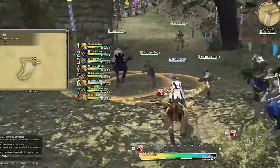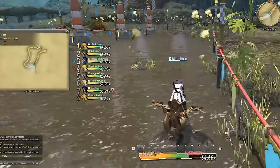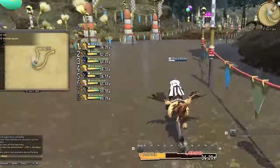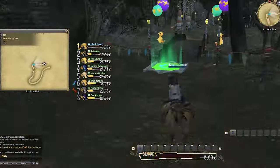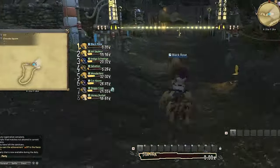For races, I'll usually complete three races, and if I get a win in that time, awesome. Otherwise I'll settle for just the 5,000 MGP for completing three races and hope for the 5,000 for winning once. You can make another 16,000 for completing 20 races and winning 10 times, but I tend to not find it very time efficient. But if you enjoy Chocobo racing, then definitely finish these logs as well.